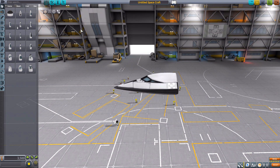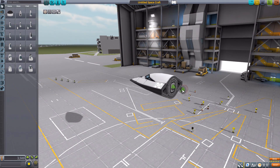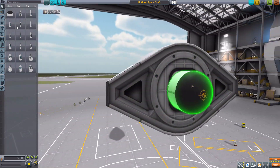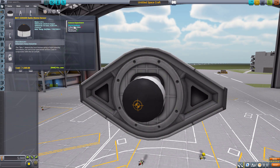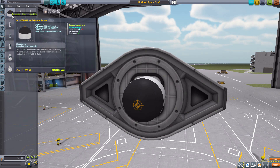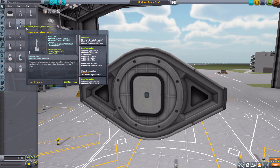The first part is actually not a command pod despite being in that category — it's the Radio Biome Sensor. Pop it onto the back and it's a nice little dome you can attach to a nose cone or tail boom. It produces a biome analysis experiment. It's likely a bug that it's currently in the command pods category rather than science.